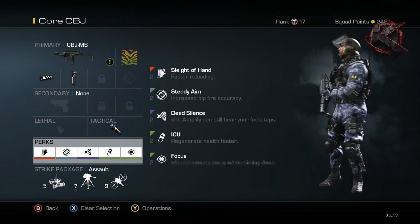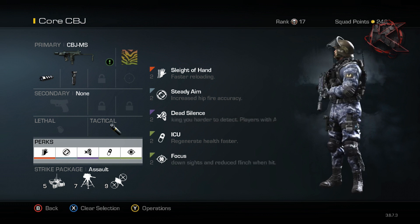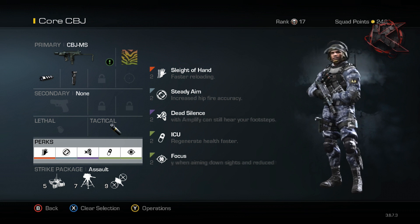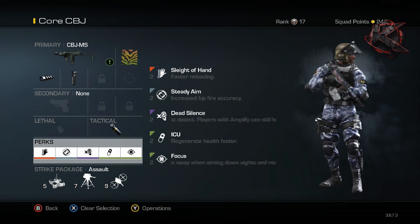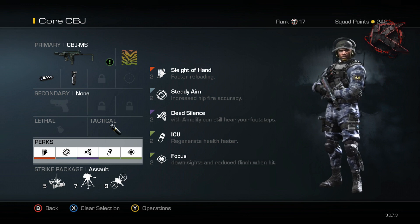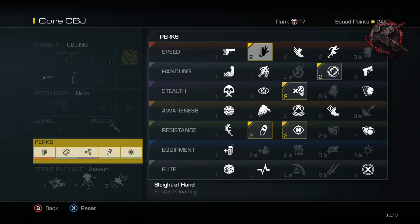This is an assault class and we're running and gunning and rushing around, so I had to move some perks down from my specialist bonus into my actual perk slots. Sleight of hand is one I usually reserve for my specialist since I can often get three kills, but speed is key here with this SMG. You want to run around and rip people apart with that high fire rate, and you're going to be reloading a lot, so sleight of hand is huge.